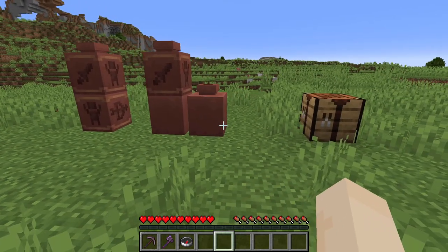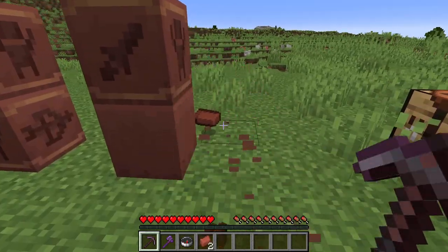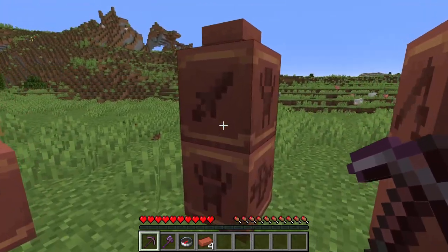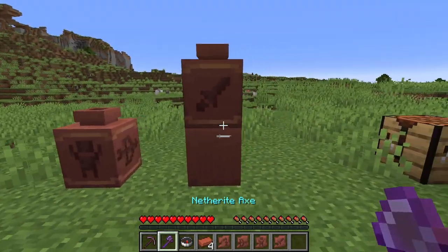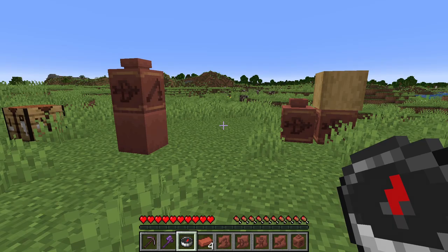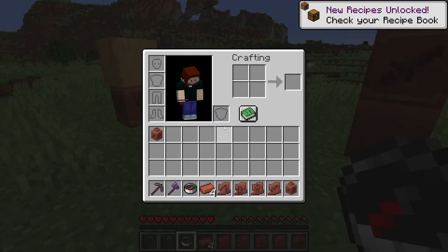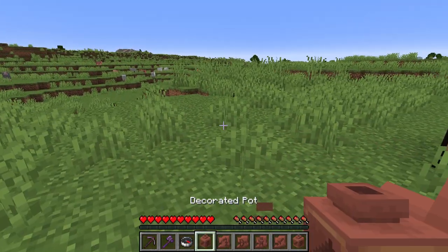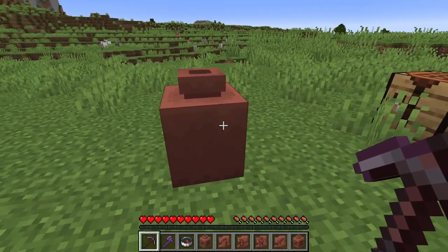To break a decorated pot there are a few different ways. If you use any tool, just a regular tool and break it, it will actually break into the individual pieces it's made up of and you get the pottery shards back. But if you use silk touch, you'll get the pot. If you use any kind of object or your hand, you also get the pot. The only way it breaks into multiple pieces is if you use any tool that does not have silk touch.